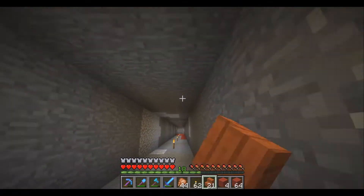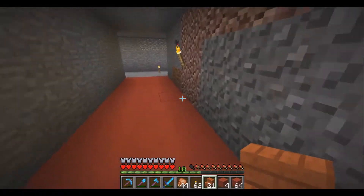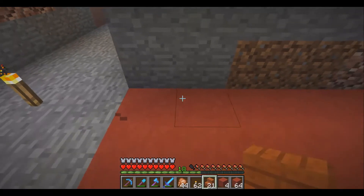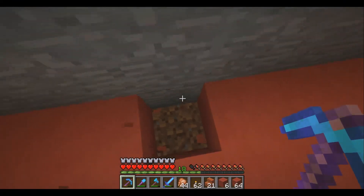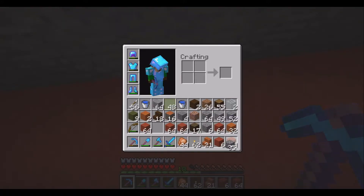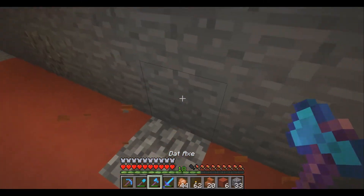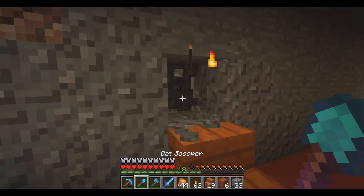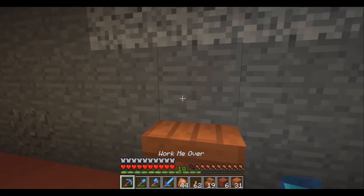I cannot wait to get a beacon in this place — running will have never been easier. Every 10 blocks I'm going to dig out the red clay and put cobblestone there instead, just to kind of break it up and save red clay. I'm wondering if that's going to make it too crazy, but it might be okay once we get a whole hallway done.